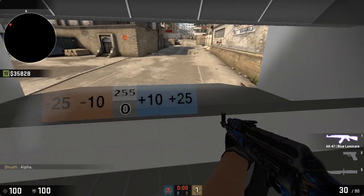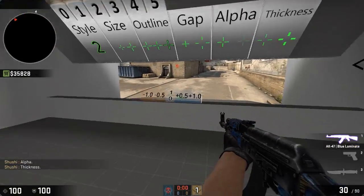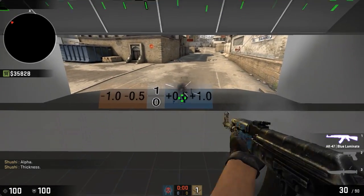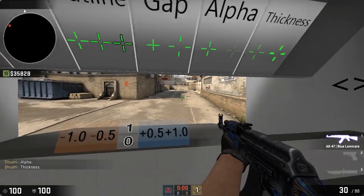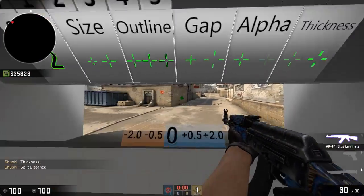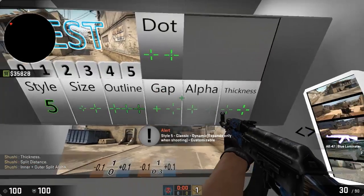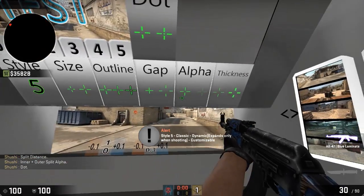Alpha controls the transparency — the crosshair is like a ghost now, you can barely see it, and then it's back. That's the easy alpha setting. Thickness — that's pretty thick, and that's a normal one. Distance — I'll go with something like that. There's a ton of these settings you guys can just go through, and dot is just on or off.